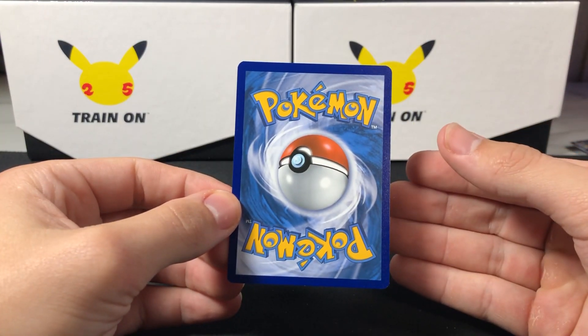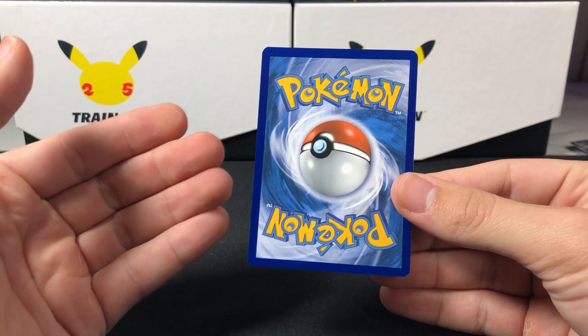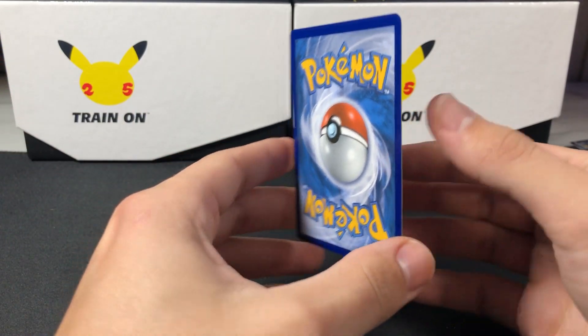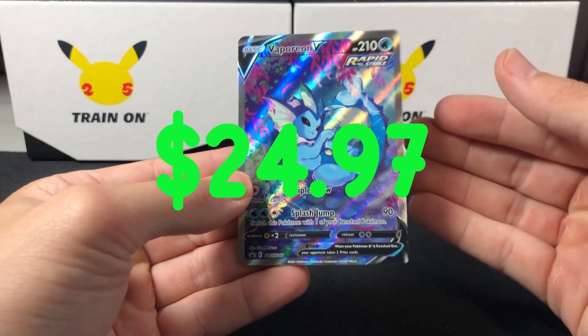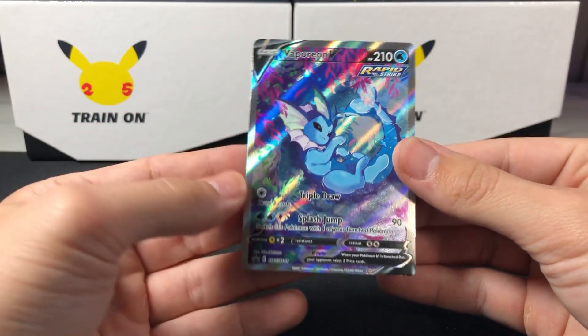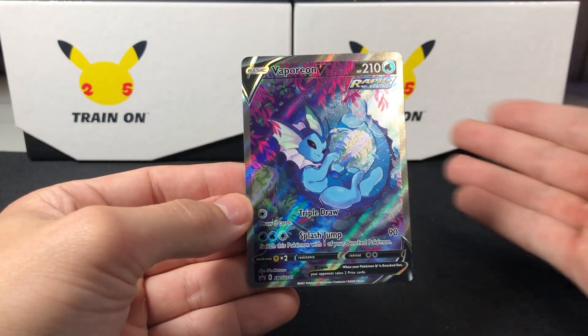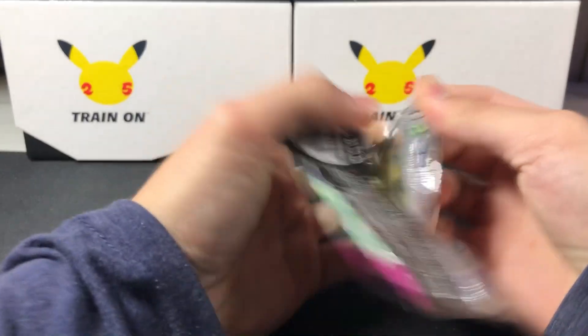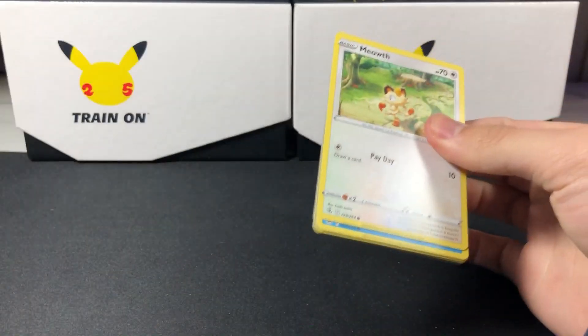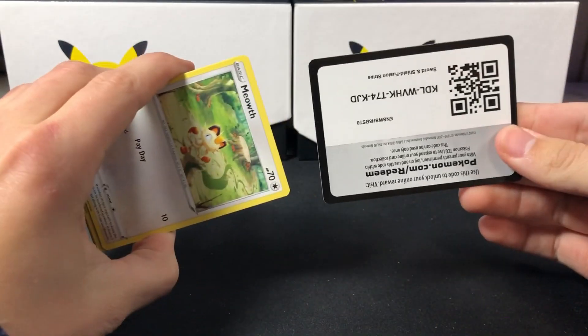I'm starting to think this might be my favorite of the three, because this is seriously the cutest thing I've ever seen in my life. Look at the little Vaporeon all curled up at the bottom of the ocean. I can't keep looking at Vaporeon — but we'll do a lot of that later. Code card for you boys — let's pick up the pace and get the hit.